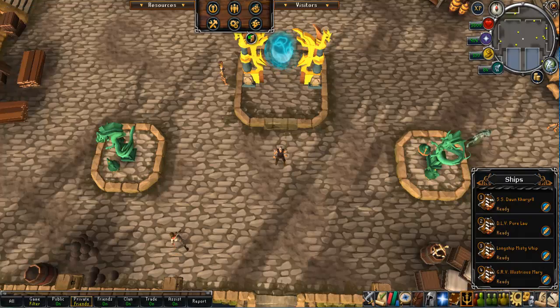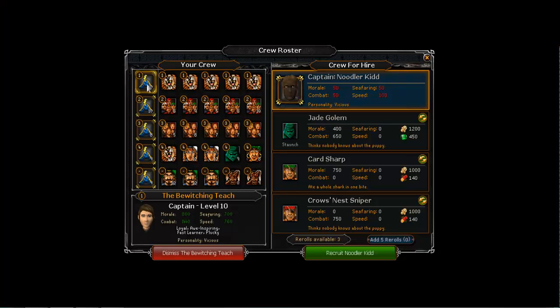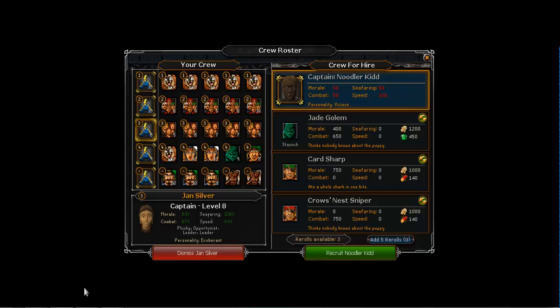Captain traits I have include loyal, inspiring, fast learner, plucky, eagle eyed (improved seafaring), tough as nails (chance to avoid death), and chance to prevent captain death. Generally you'll get positive traits unless you hire a captain that starts with a bad one. Captain traits are earned by sending captains on special trait missions that appear occasionally. My tip is to have a combat, morale, and seafaring captain. The best captains cost 10,000 chimes and have very high speciality stats — in the final region the base stats range from 50/100 all the way up to much higher.